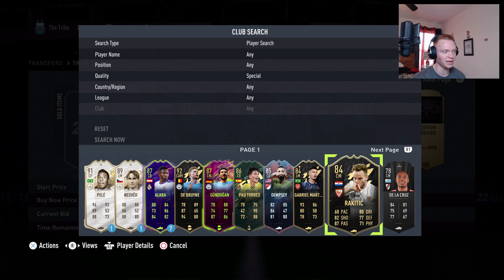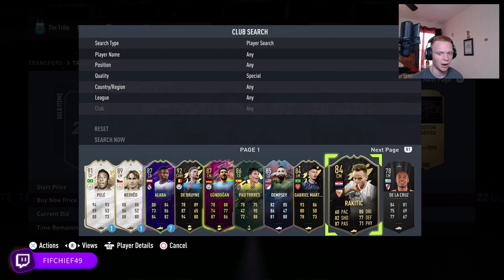This Rakitić is only 14k, and that's because he just doesn't get as good links as, for example, Mings. That's why we're looking at guys that get better links. He's 14k — I'm looking at profit on these but I'm going to hold on to them.